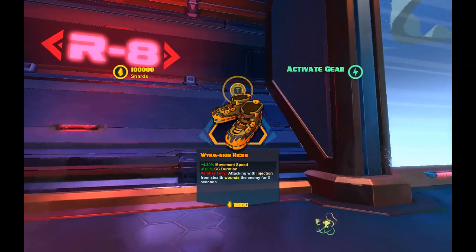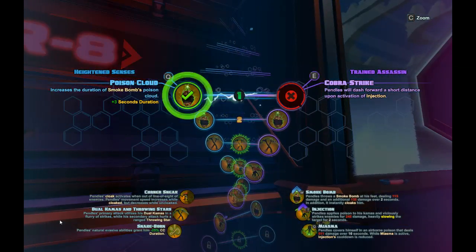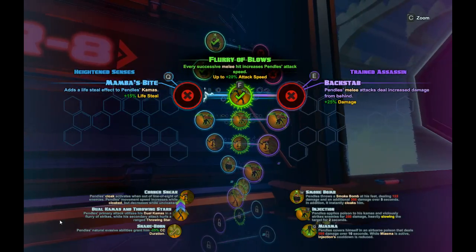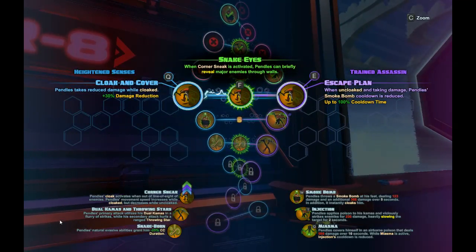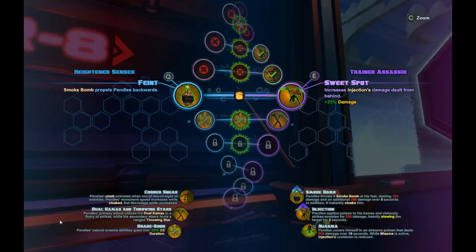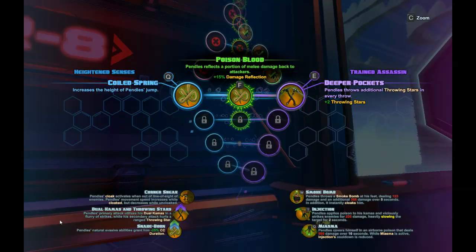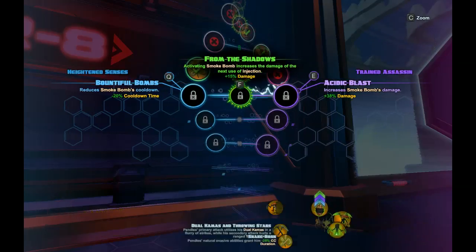So with Pendles and his kit, going down the helix, he has some other stuff that will help him — like added bleed, smoke bomb popping more often, more damage with Injection, damage reflection, jump height.